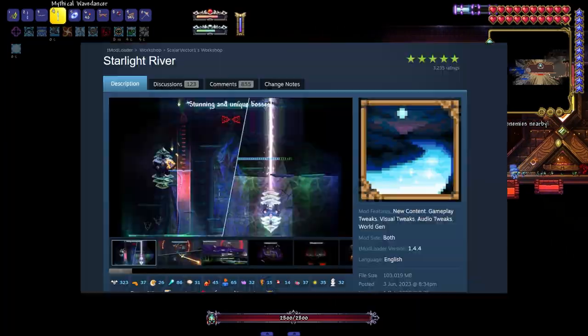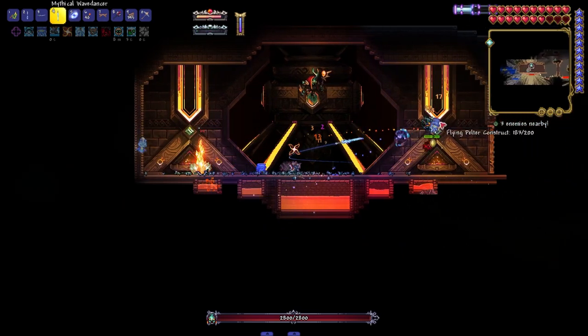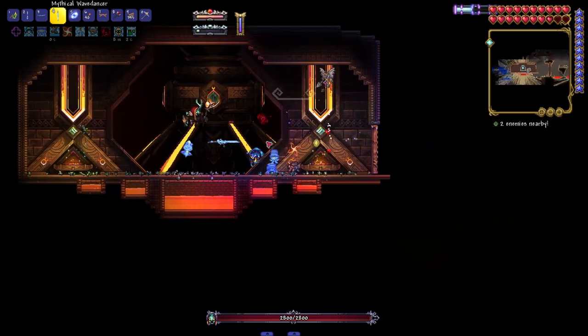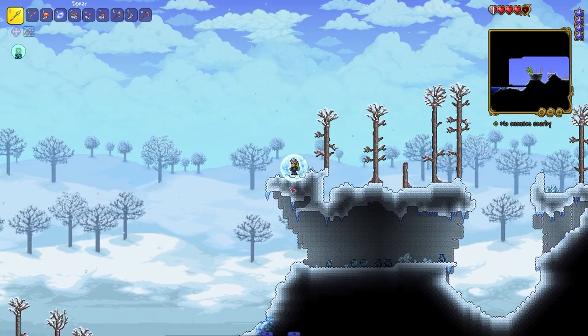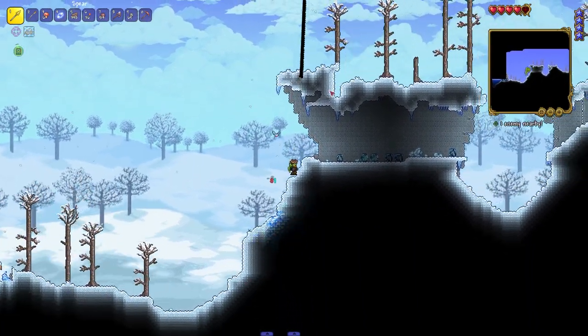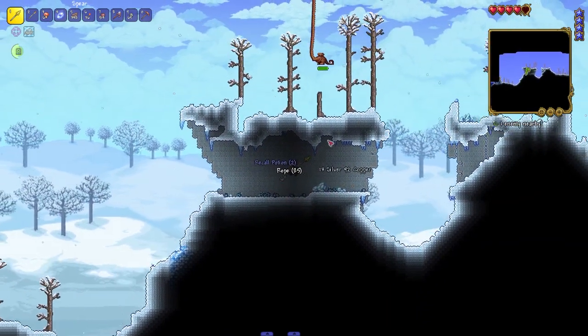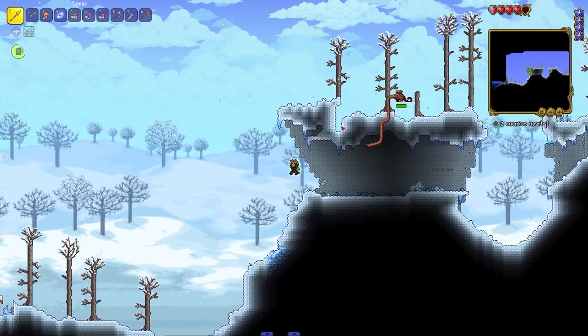One such mod is Starlight River, a mod developed by community members ScalarVector1 and their team, which is currently in early access but is showing immense promise. Terraria is, at its core, a relatively simple game. It is, without a doubt, a real challenge for new players, but anyone with basic experience will begin to see a steep difficulty drop as they find the basic tools that make the game's most difficult content rather easy.